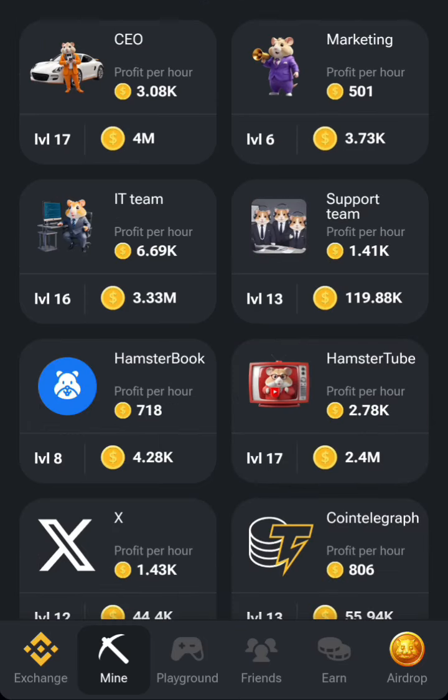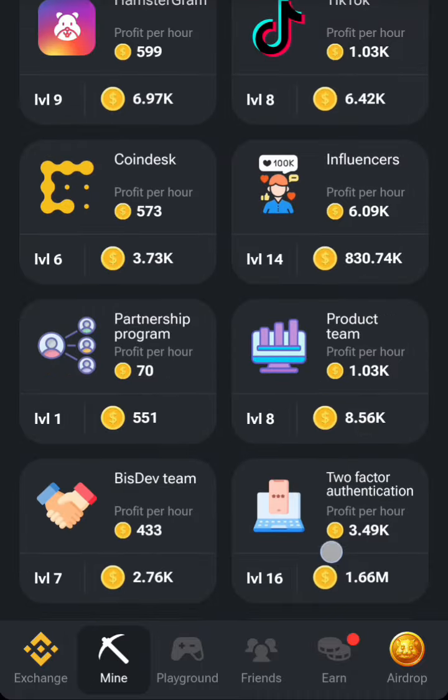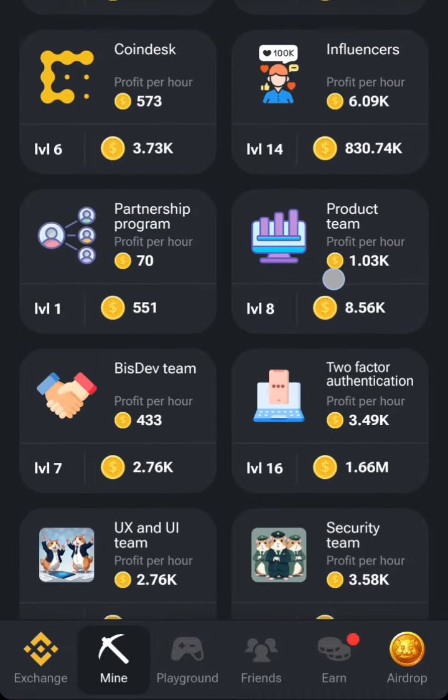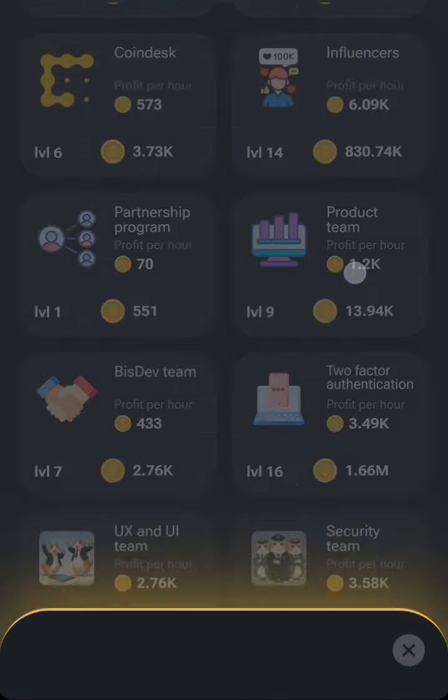Go back to PR and Team, look for production team. I'll put that team production — go back and look for production team. Continue with the production upgrade; I move it to level 10. It's already at level 8 for mine, so I'm going to level 10.